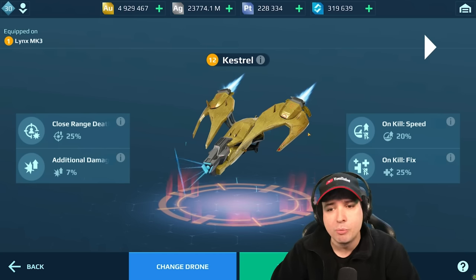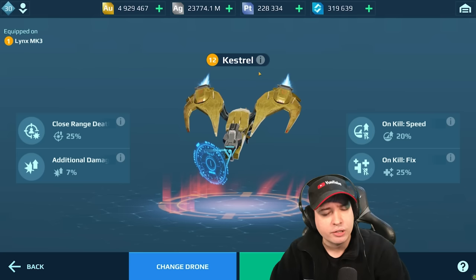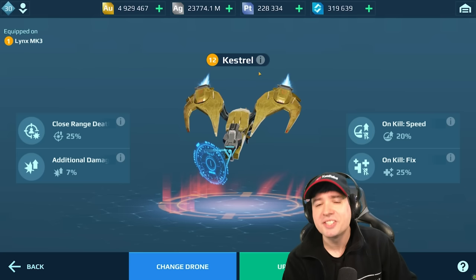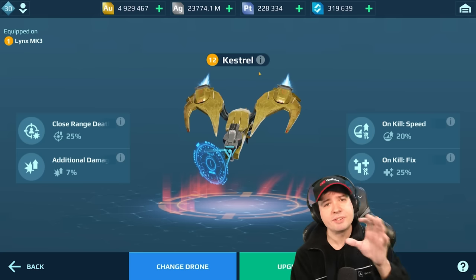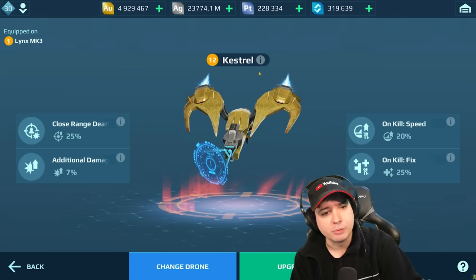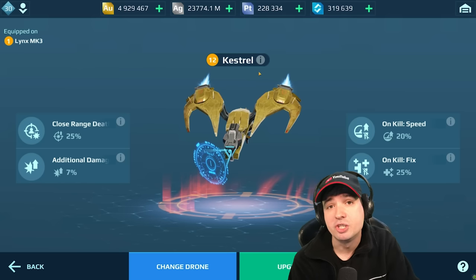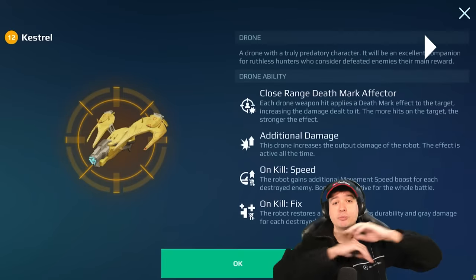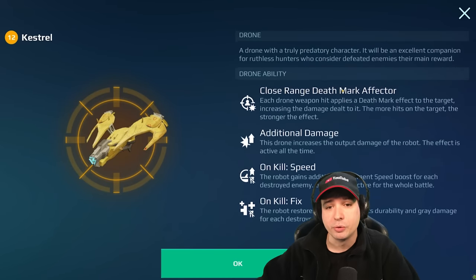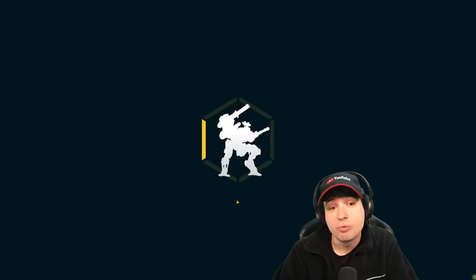On-kill you also get a 20% speed boost. That is outrageous. But if that was all it did, I could live with it. Here comes the kicker — this is actually an assassin drone. Its job is to increase your damage output because it applies a passive death mark to your enemy: 25% more damage output, period. And then 7% additional damage output running through the entire match. So 33% passive increase of damage just by having this drone maxed.